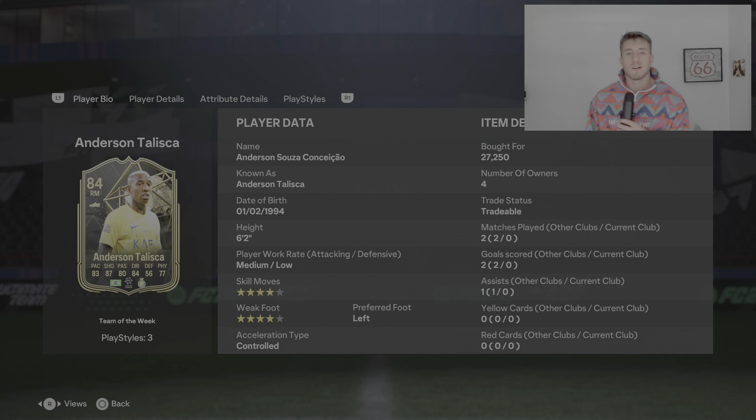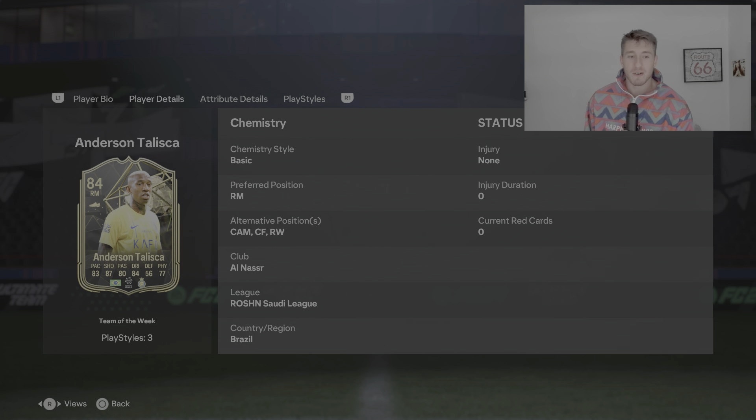Hello guys, what is up? My name is Dan the Delight and today I'm bringing you a Taliska EAFC 24 player review. Team of the week card, 84 rated right midfielder, 6 foot tall, medium-low work rates, 4 star skill moves, 4 star weak foot, left footed and controlled on the work type. He can also play in CAM, centre forward, and right wing as well — some really good positions in the Saudi league, and he's Brazilian.